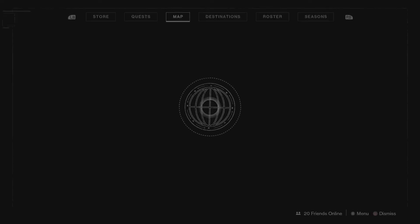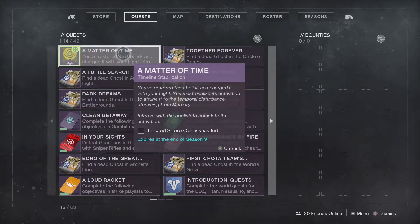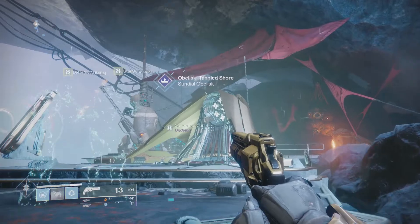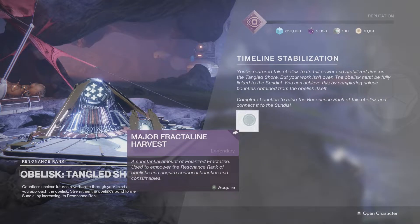We're going to go to our inventory and see what the next step is. You've restored the Obelisk and charged it with your light — it's now time to activate it. So we'll walk up to the Obelisk, give it an interact. Timeline Stabilization: you've restored the Obelisk to its full power and stabilized time on the Tangled Shore. But your work isn't over — the Obelisk must be fully linked to the Sundial. You can achieve this by completing unique bounties obtained from the Obelisk itself. Complete bounties to raise the Resonance Rank of the Obelisk and connect it to the Sundial.